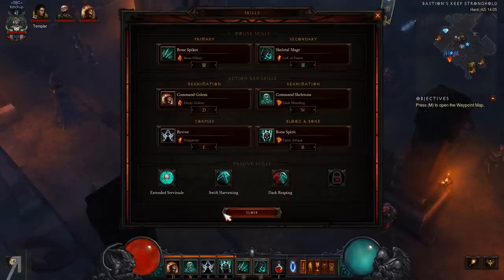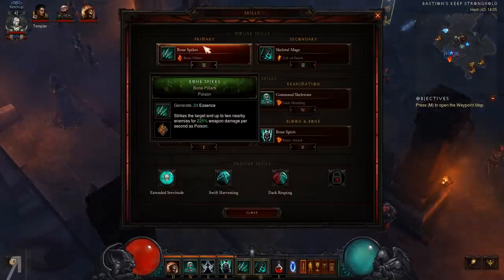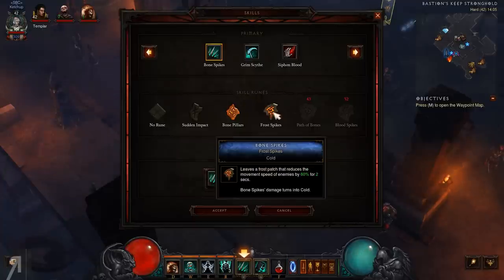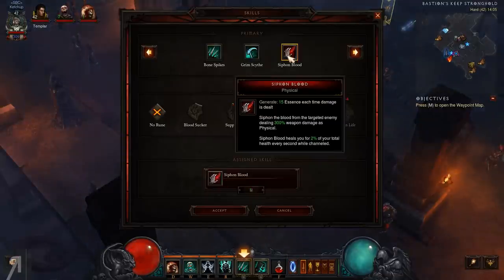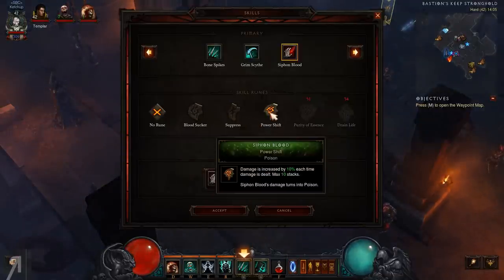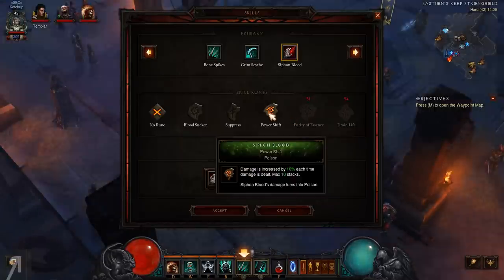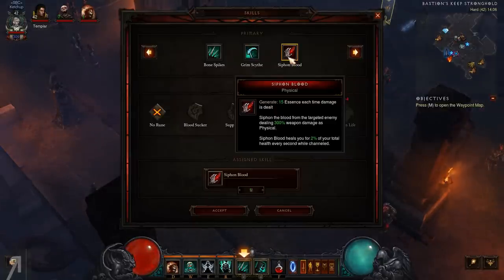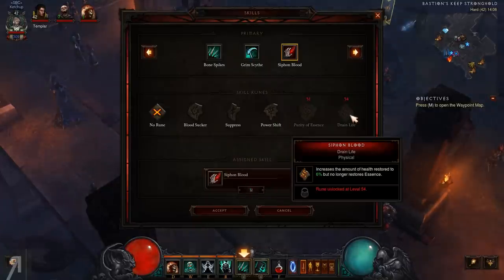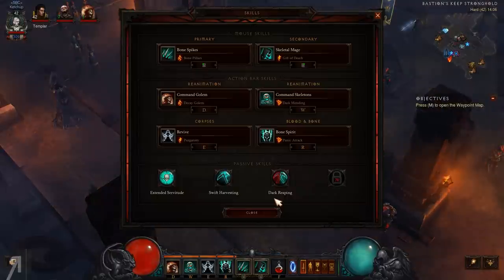I'm using bone spikes with the bone pillars rune, which basically turns it into poison and gives it extra reach, striking the target and up to two nearby enemies. You can use frost spikes if you desire - I was using that up until a point, but the increased damage felt worth it for 75% extra weapon damage. Siphon blood with the power shift rune is very good - 10% increased damage each time damage is dealt, so you get 100% extra damage over time, making it good for longer fights. But as we're running around killing lots of enemies, bone spikes does the job.